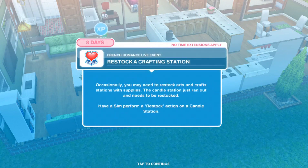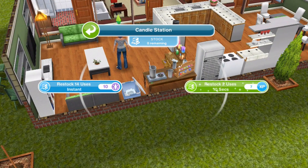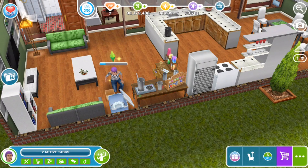The next task is 'Restock a crafting station.' Occasionally you may need to restock arts and craft stations with supplies — the candle station just ran out and needs to be restocked. Have a Sim perform a restock action on a candle station. We're going to restock — it gives two uses and only takes 10 seconds, so that's not bad.